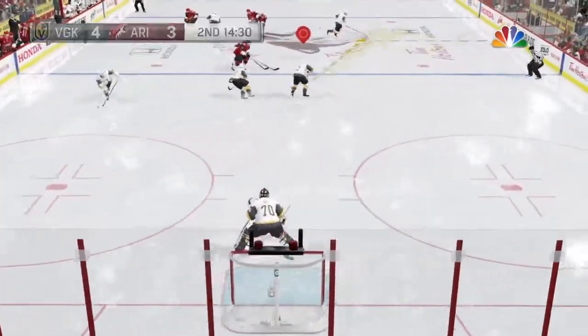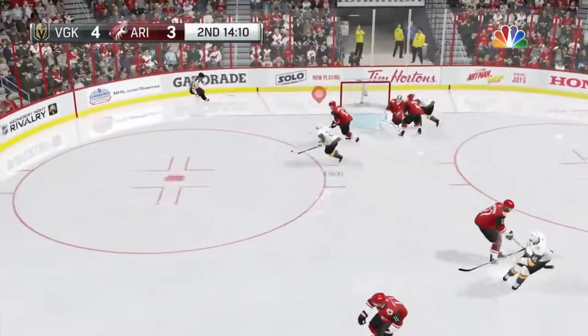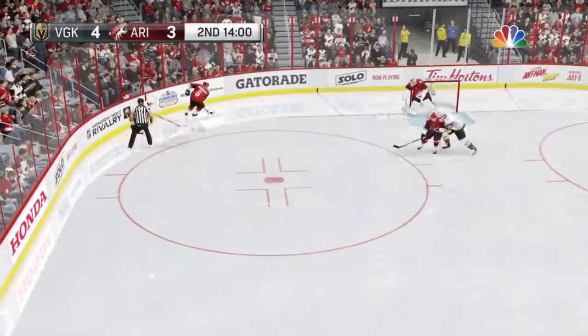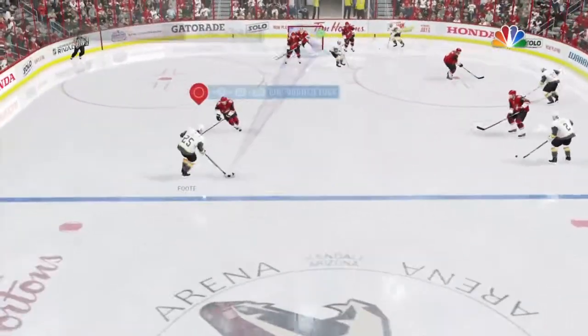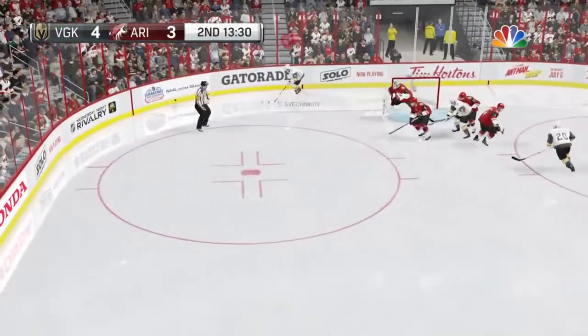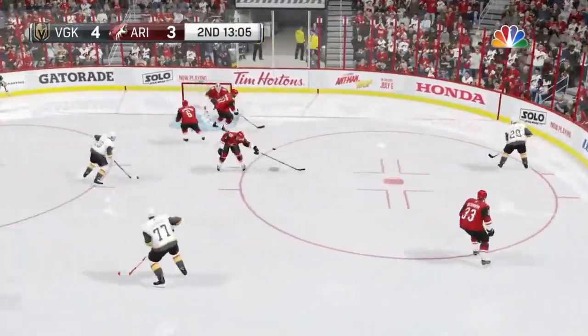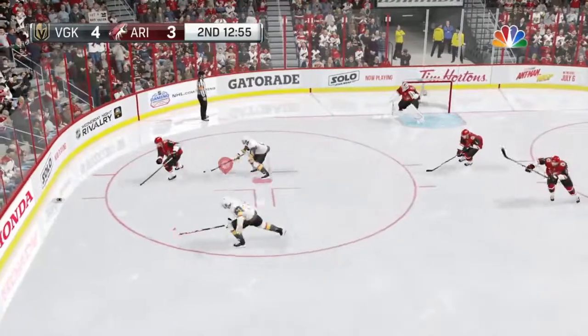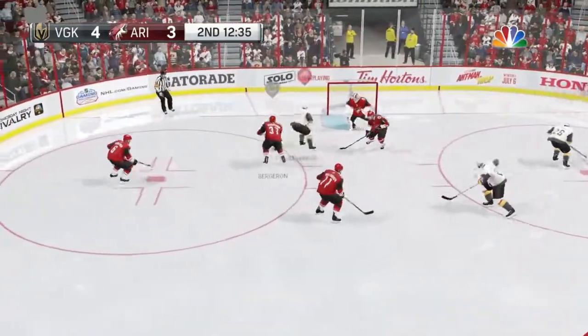Whatever the game plan was in both dressing rooms, it might have been to press offensively. Got a piece of that one! Strollman's carrying it back in his own end, hoping to neutralize. Cranks one! And a save! Wonderful chance was set up and the pass just goes wide. What a hit! That's one way to change the momentum in a hockey game.